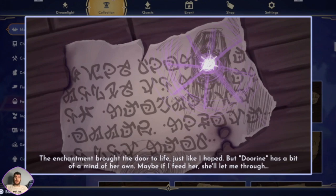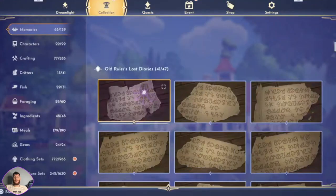The enchantment brought the door to life, just as I hoped, but Doreen has a bit of a mind of her own. Maybe I can feed her - she'll let me through. But feed her what?